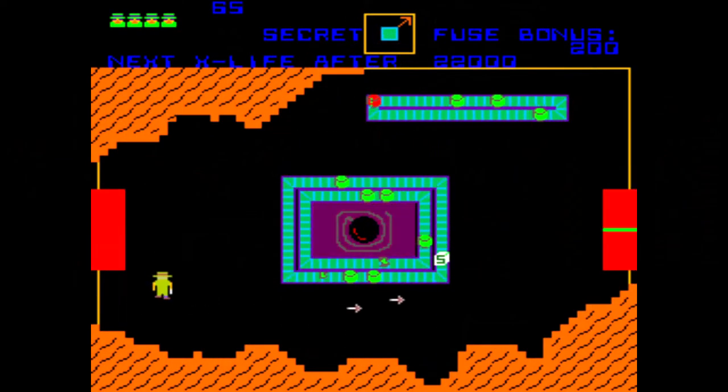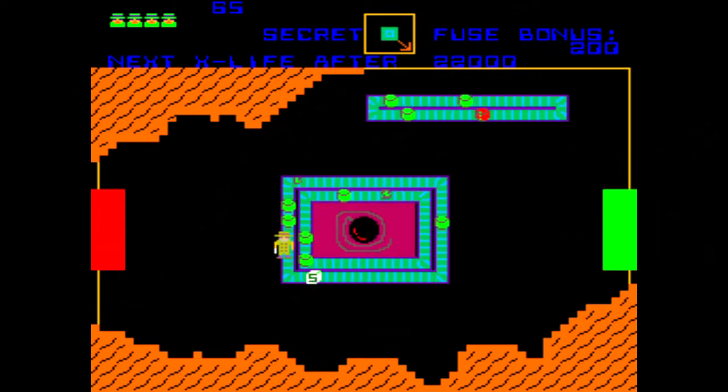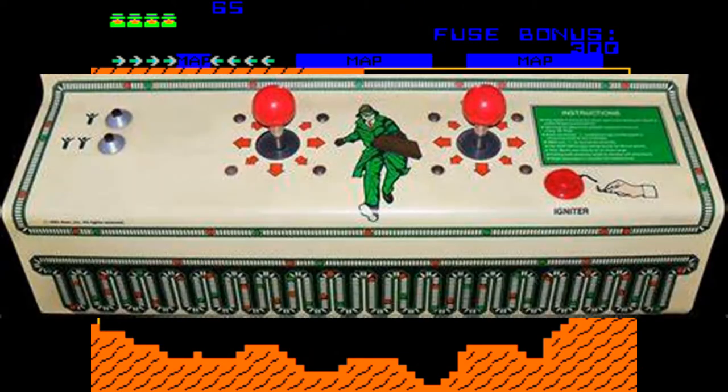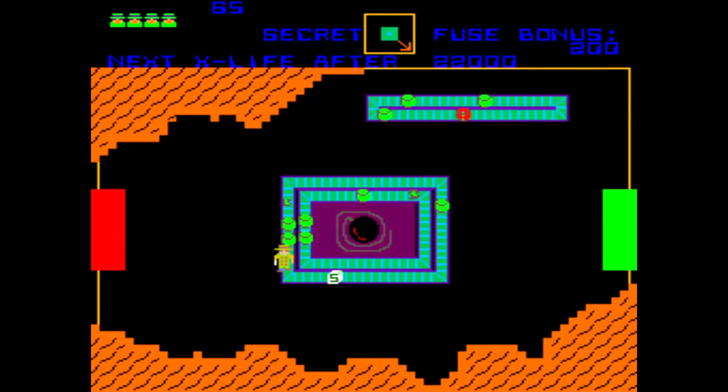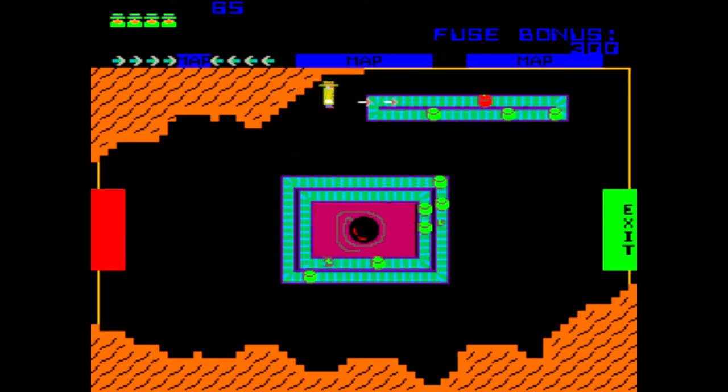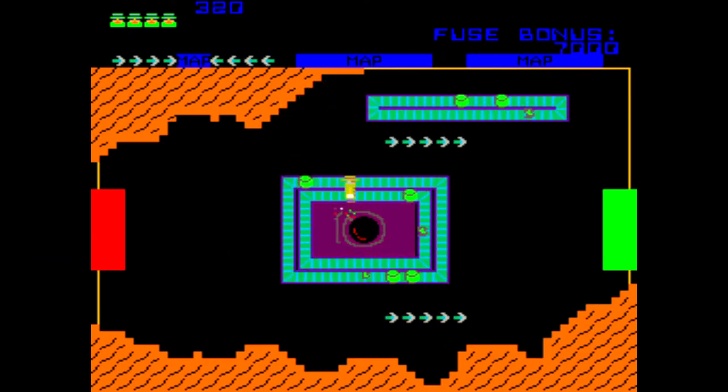Cloak & Dagger is an action shooter game in which you control the character Agent X with two 8-way joysticks, one for movement and one for firing, and an igniter button. You need to guide Agent X to a series of underground rooms in an attempt to recover the top secret plans that were stolen by Dr. Boom.